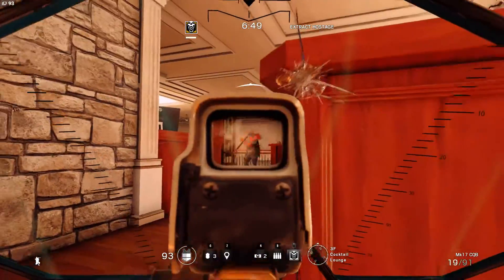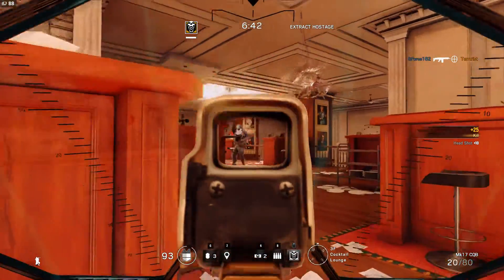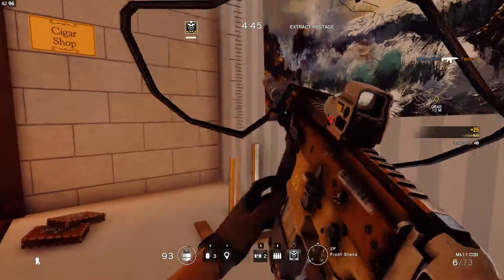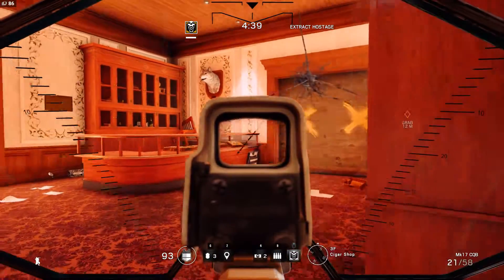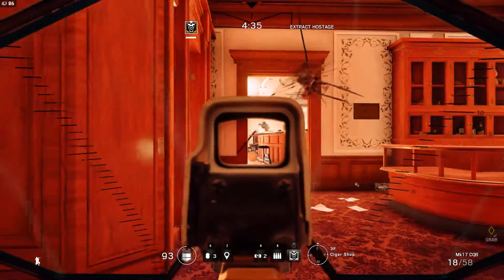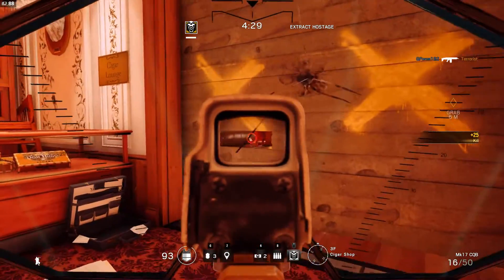Peeking corners — Blackbeard has the advantage of not being able to be headshot as he peeks, plus he gets the peeker's advantage at the same time. There's a cheap kill by using the drone to spot the terrorist on the other side of the wall, so I just basically shot him through the wall, same thing through the barricade. But if you're playing Lone Wolf, you do have to use your drone to figure out where the terrorists are, because there's a lot more of them than there are of you.